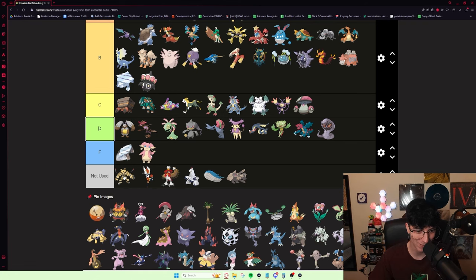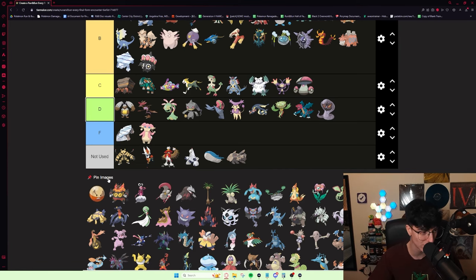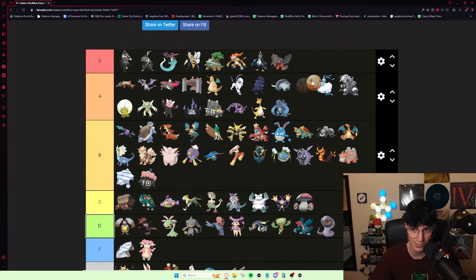Electivire — I have never seen anybody use this ever. I honestly just have no idea how good this thing is. Hisuian Electrode — the thing about it is it's a guaranteed encounter, which means there's a lot of data for it. Volt Switch plus an insanely fast Pokémon is very, very, very good. It is a lock for A tier.